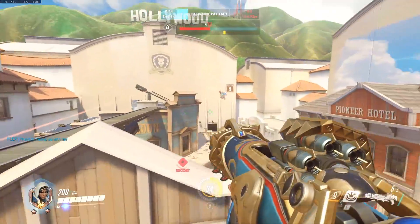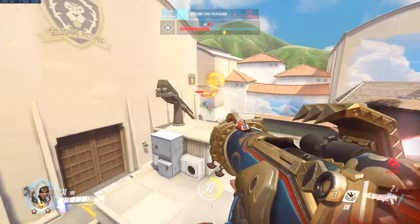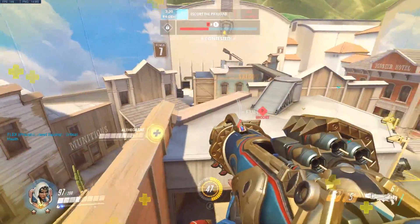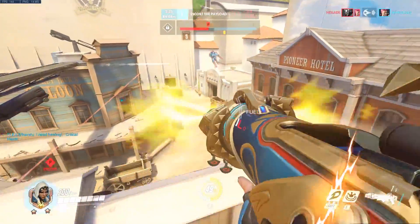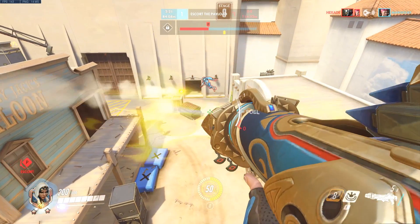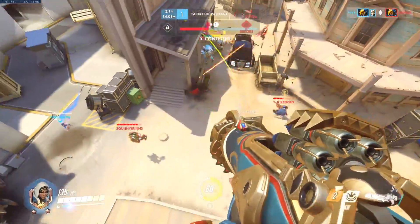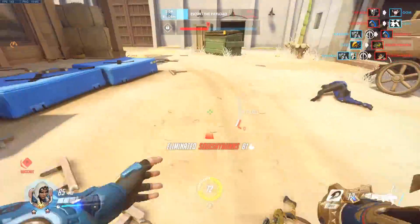This is important because Pharah players try to duck and dodge as they weave through the air in a semi-circular motion as much as they can. But once you know to look for this specific animation, you've got a pretty safe bet that they're going to continue in that direction for the next second — allowing the perfect amount of time for your rocket to land. Dodging this way is still better than just floating idly, but knowing the limits of the hover makes hitting far prediction rockets not so difficult.